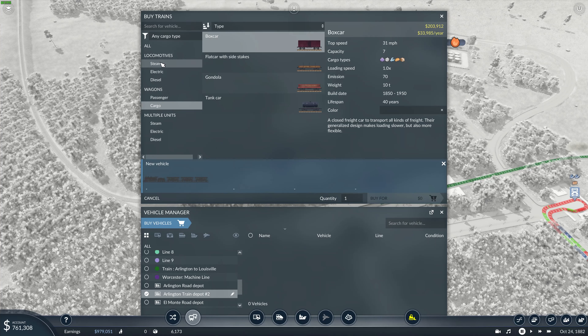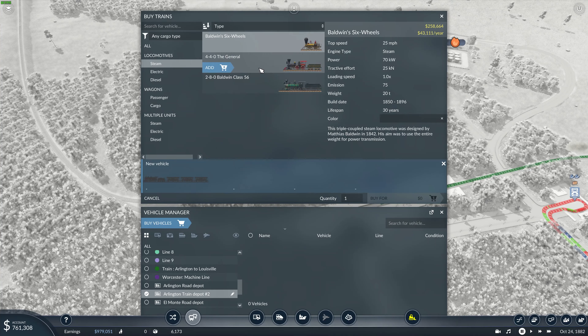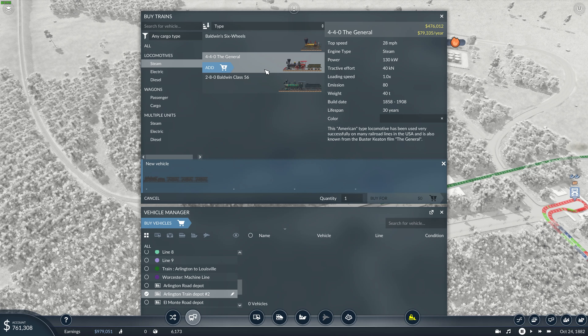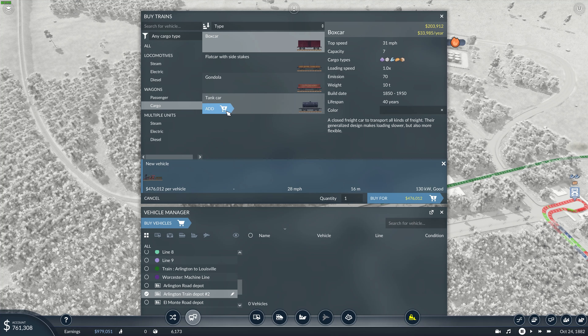Let's go with a steam engine. We were using the General, which is 28 miles per hour — he's expensive. That one's even more expensive, the Bald Eagle class. 37 miles per hour versus 27. We just don't have enough for that one, so we're going to go with the General. We need to transport a tanker basically — that's going to cost me $883,000 just for two tanks.